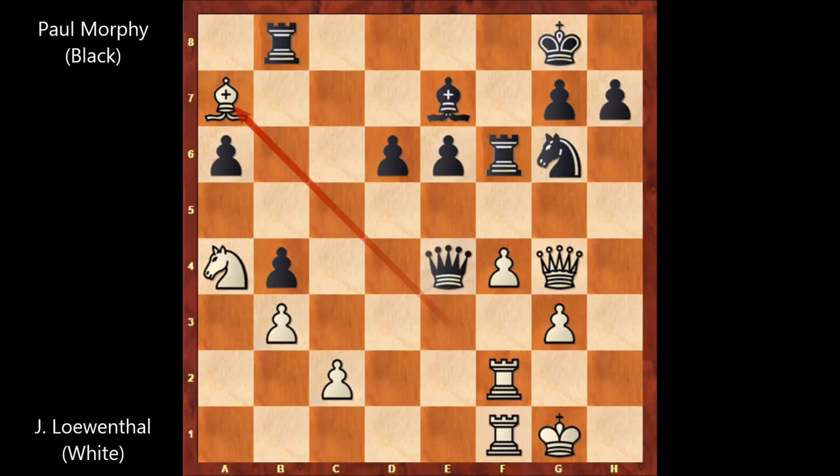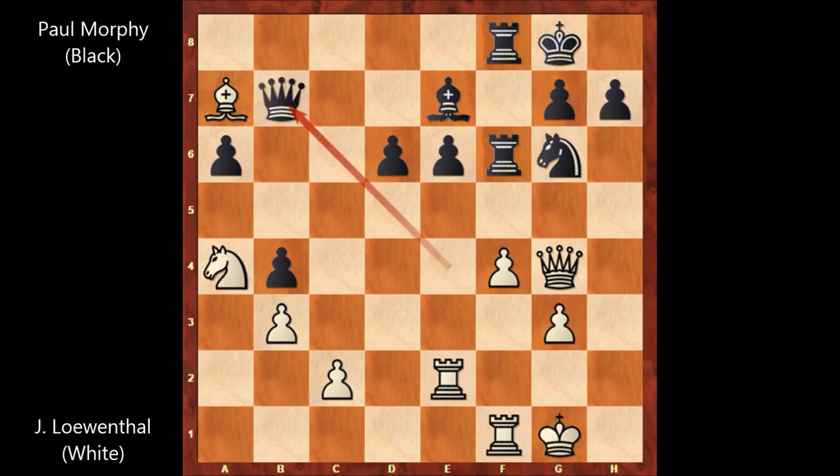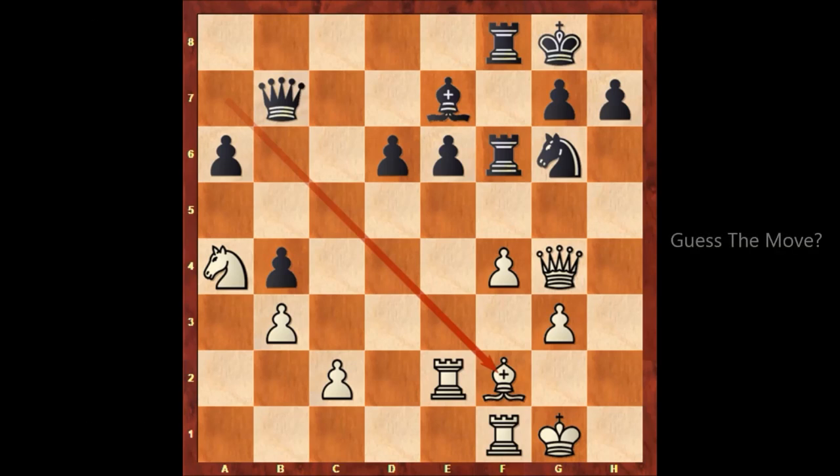Bishop to a7, attacking the rook, doubling the rooks. Rook from b to f8, rook to e2, attacking the queen, while Paul Morphy retreats the queen and attacks the bishop. Bishop to f2. And this is the key moment of the game, where Paul Morphy played a marvelous, unbelievable move.